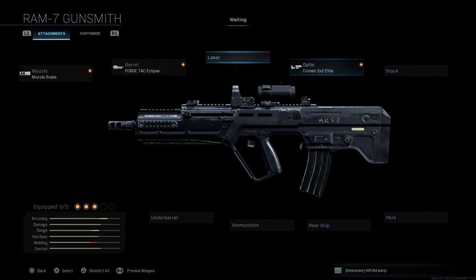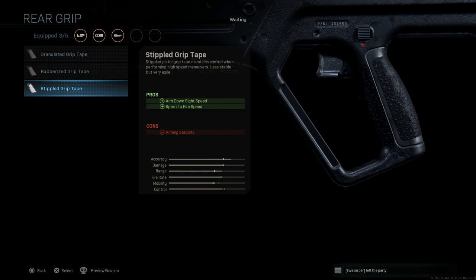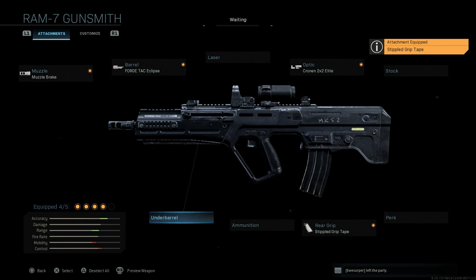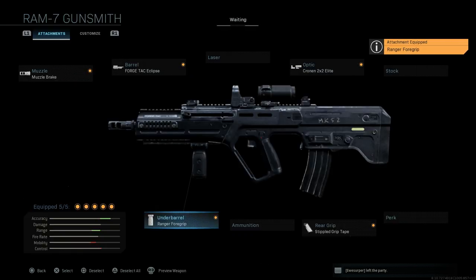The stock is optional — you can switch things up for a specific build. I'm also going to skip the perk. For the rear grip, we're going to go with a Stimple Pistol Grip. This helps with ADS speed and sprint-to-fire, only affecting aiming stability, but you can see in the stats it's not a big hit. For the underbarrel, we want the Ranger Foregrip, which helps with recoil control and aiming stability. The cons are ADS speed and aim-walking speed, and our mobility takes a small hit, but we get a big increase in accuracy and overall control.